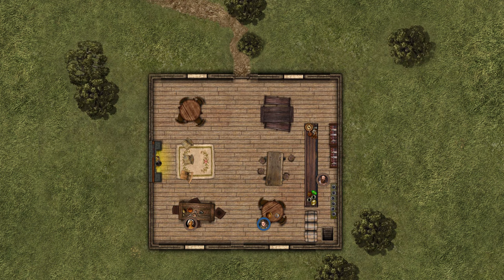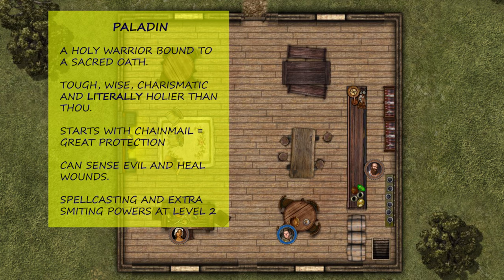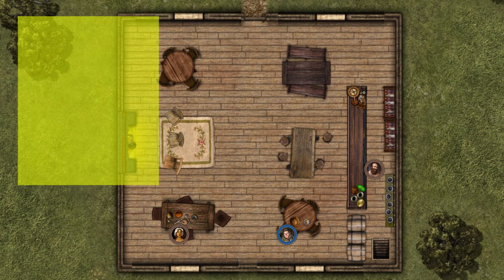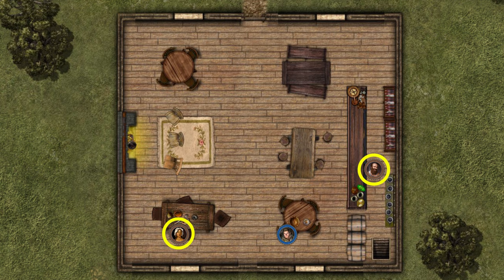This will be our battle map, a nice cozy tavern. Your character is a paladin, represented by this token, sitting here, eating his tasty but expensive gruel and minding his own business. You have other people in the tavern too. These tokens are NPCs, or non-player characters, such as the tavern owner and the busty bar wench over here. These are controlled by the dungeon master, or DM, who creates and runs the game.